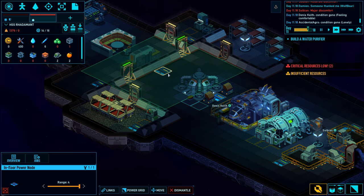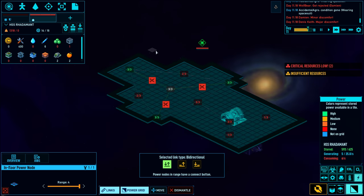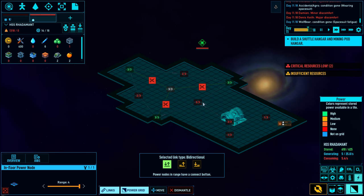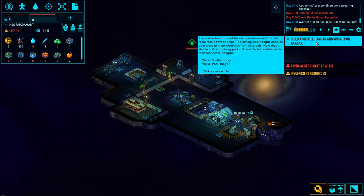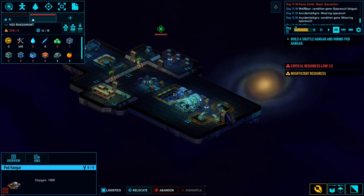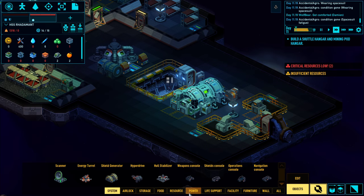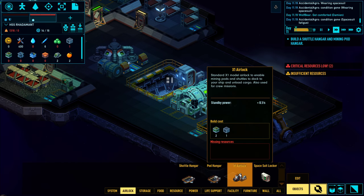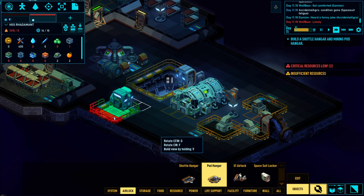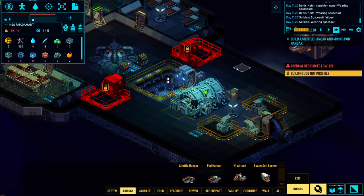I have a little bit of symmetry going on in the base with these power nodes. This shuttle hangar and mining pod area is sort of a linchpin build. What I want to do is actually build two mining pods because I'm going to steal two of the mining pods that are over there. If I go to airlock and go to pod hangar, we can add some mining pods to the ship.